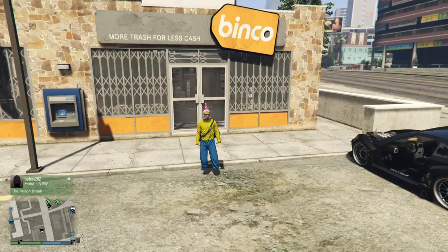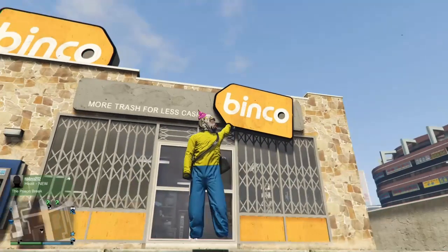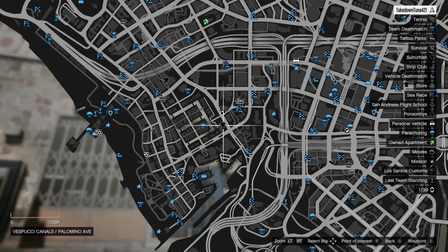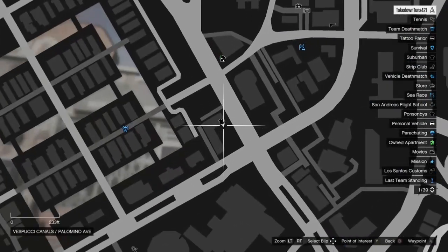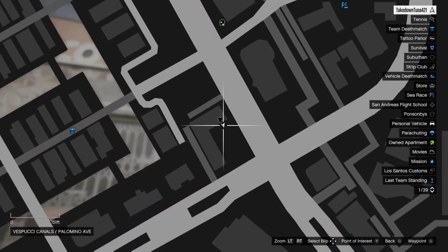Hey, I got a little remove-your-torso glitch still working after patch 1.29. I like to do this in the clothing store, but you can do this in your apartment — it's all up to you.